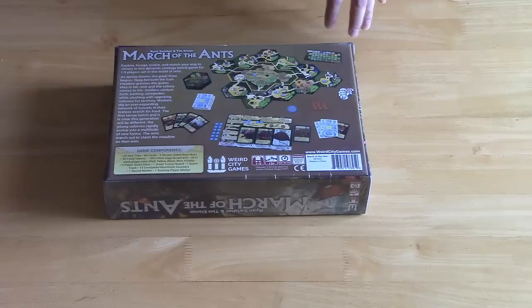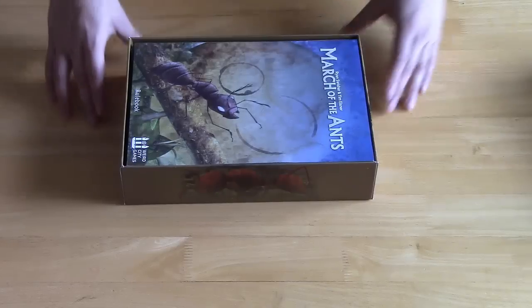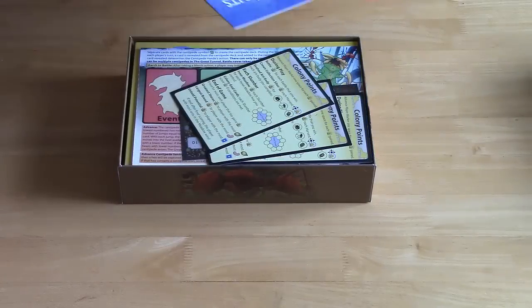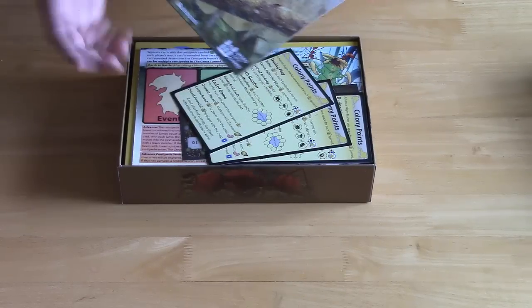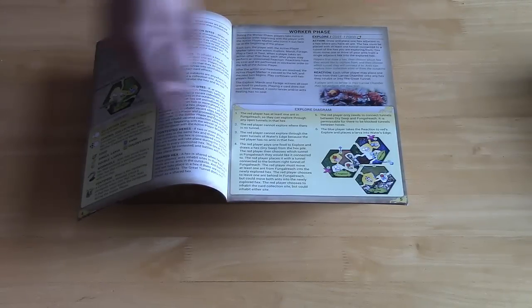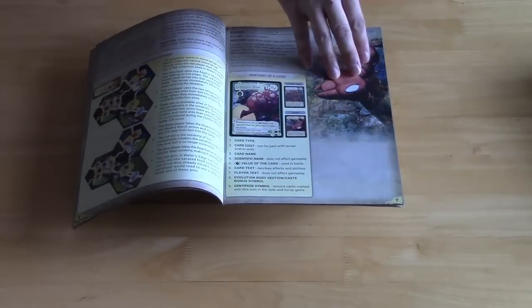Let's crack it open and take a look inside. Here we can see a nice large rulebook that fills the whole entire box. Again, with this cool illustration style — it's almost like a watercolor, soft pastel look. Nice large printing of the rulebook inside. It's very clear and easy to read. There's a lot of text, but also a lot of descriptions and examples of gameplay and how everything is laid out.